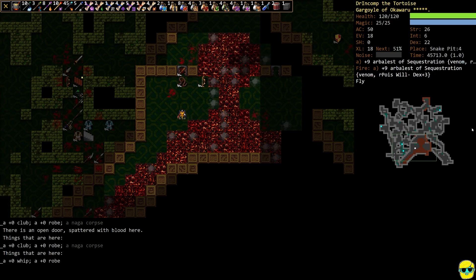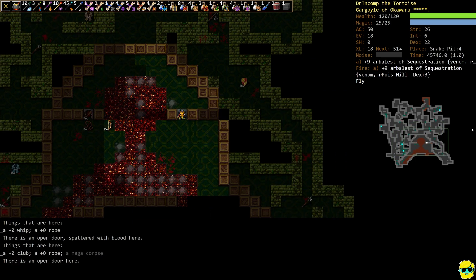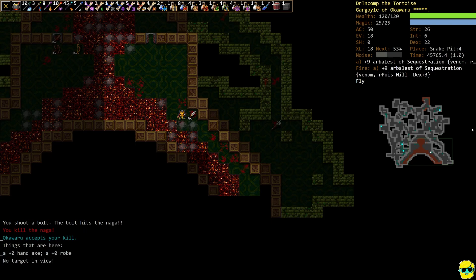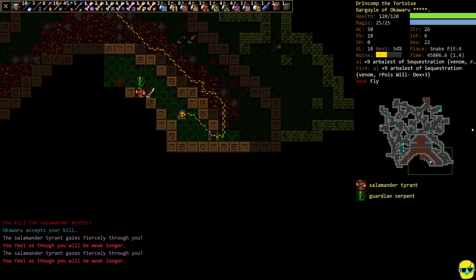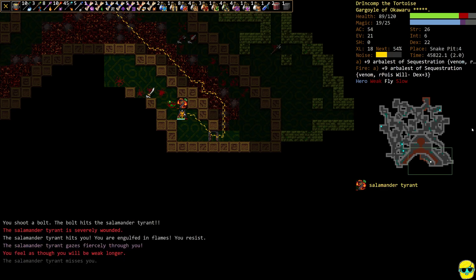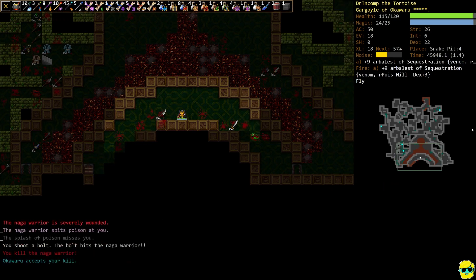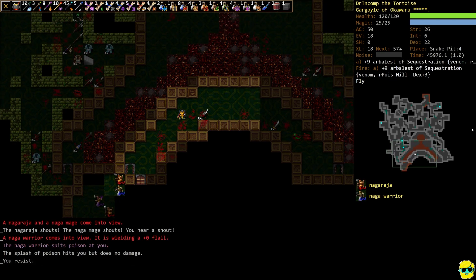Flight is nice but they just came around the other side — sometimes flight can be a curse because you can get into an untenable position and can't move fast enough to get away from ranged shooters. I'm just tabbing things down until they become a problem, saving heroism for when I might need it. Using it now for this guardian serpent — I don't even think he has anybody left to summon from this floor. We're nudging them out one by one.